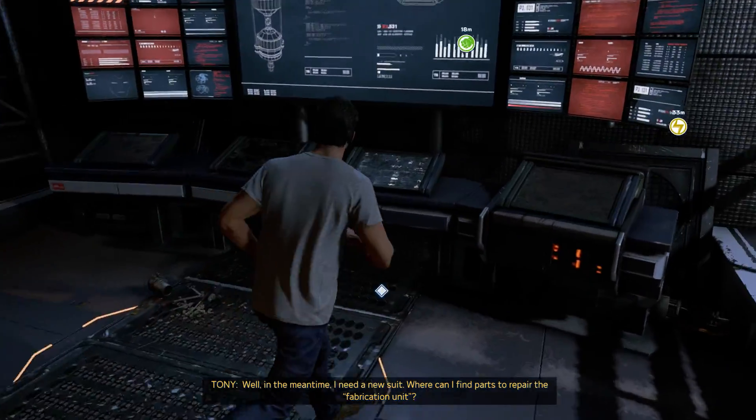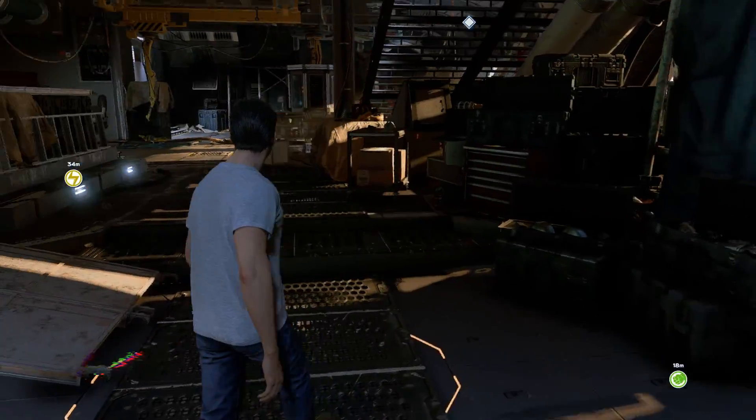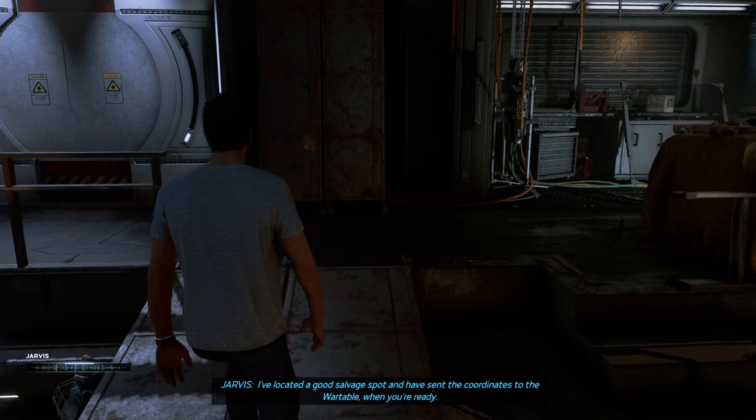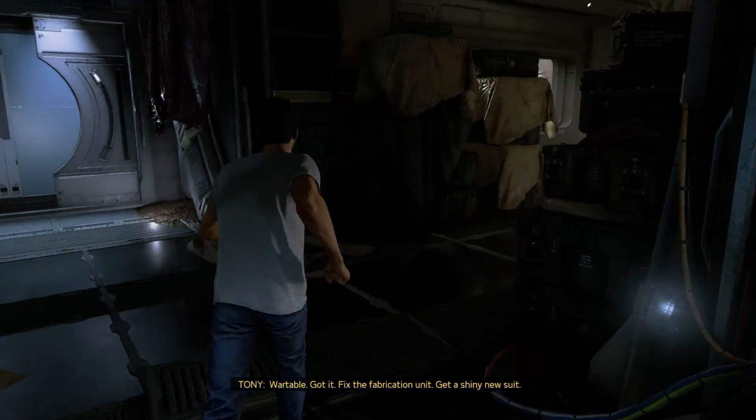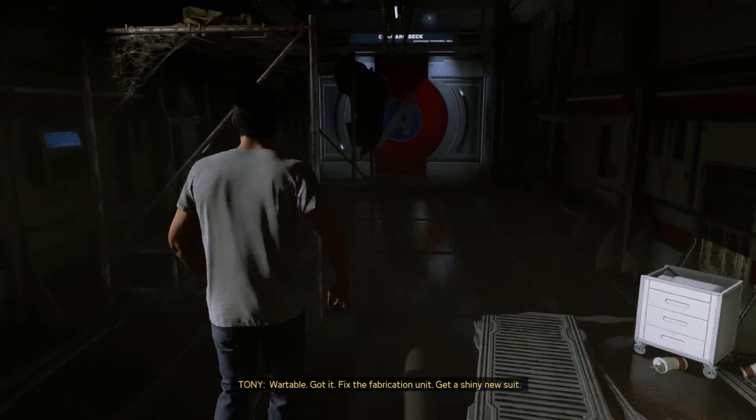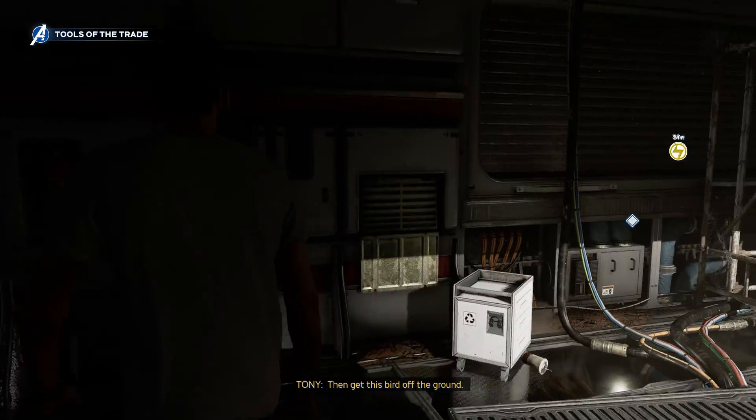In the meantime, I need a new suit. Where can I find parts to repair the fabrication unit? I've located a good salvage spot and have sent the coordinates to the war table. War table — got it. Fix the fabrication unit, get a shiny new suit, and get this bird off the ground.